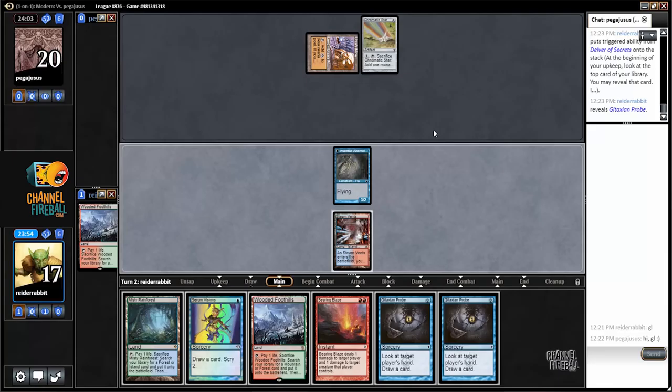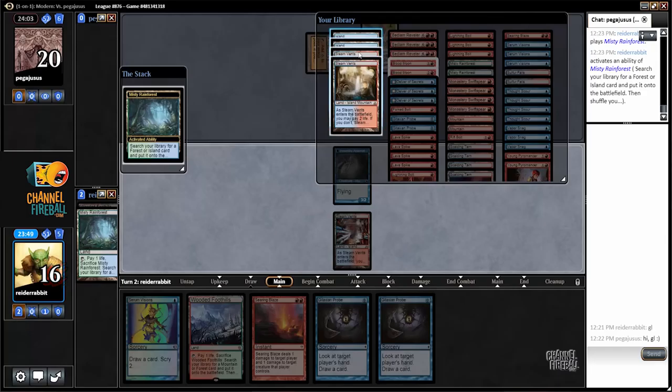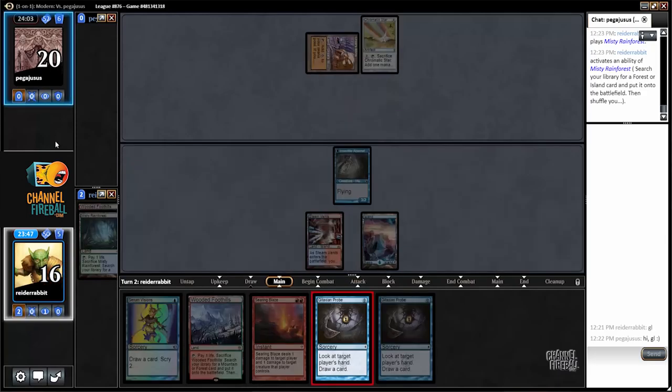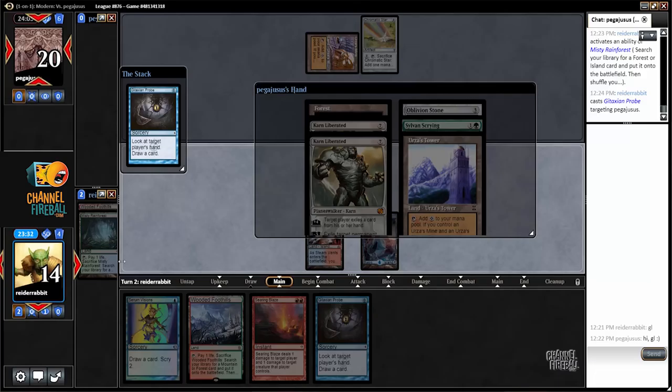The move is going to be crack for an Island, pay life to Probe, and then Serum Visions. That's going to be a Turn 3 Karn I should be prepared for, because Turn 2 they played Tower, made green mana, Sylvan Scrying. I've got to unload damage fast here.